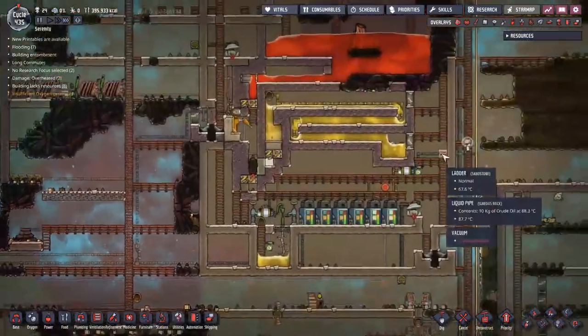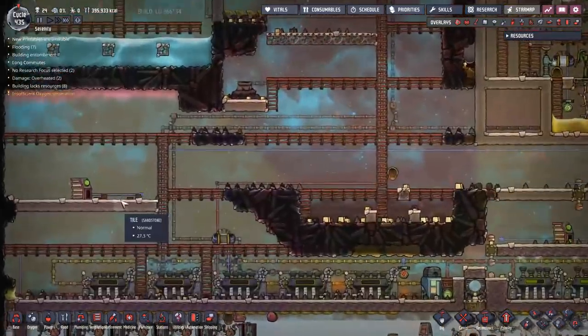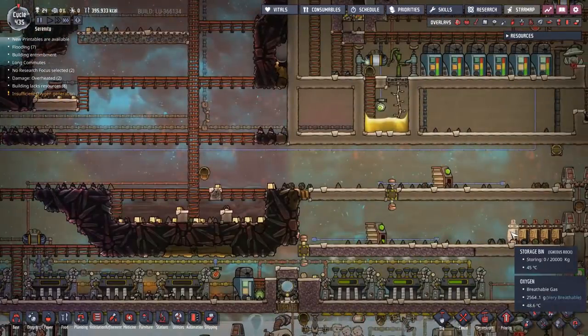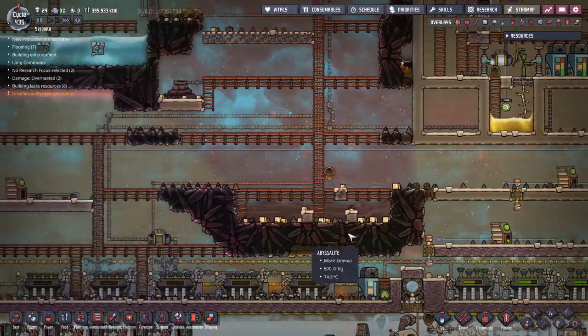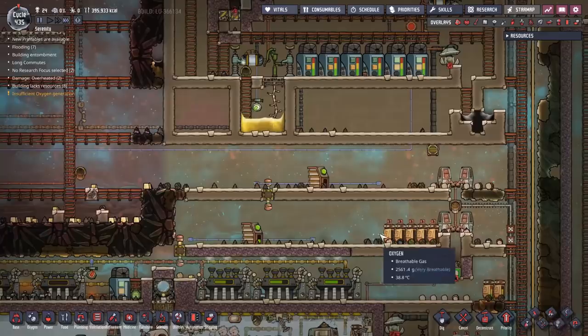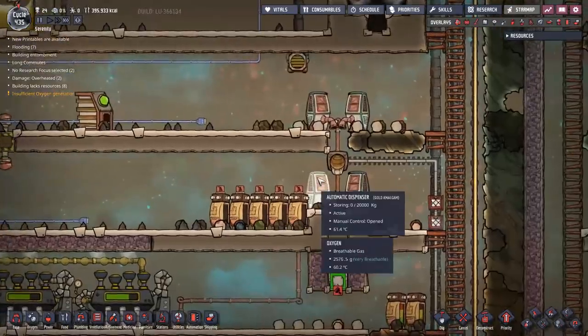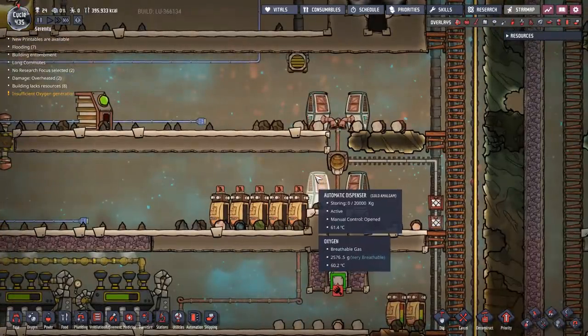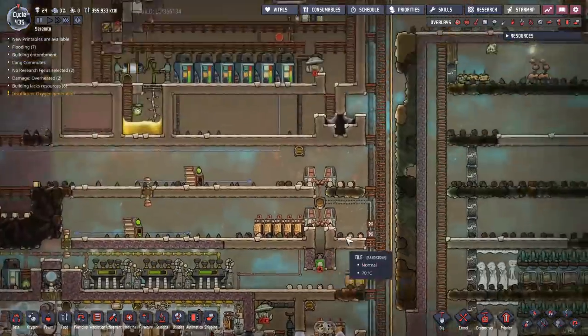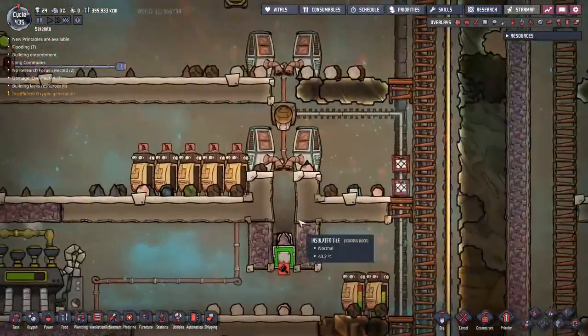Originally we used to get a bunch of storage bins and dump all materials of one type into one bin. When you have 20 tons of, say, aluminum ore in one storage bin, it all becomes the same temperature because combining elements evens out their temperature. Now though we have automatic dispensers, which allow you to dump everything you own into one single spot, saving you an awful lot of hassle.